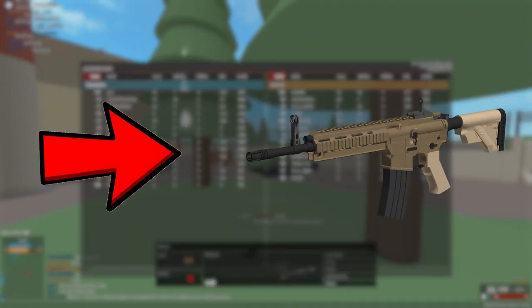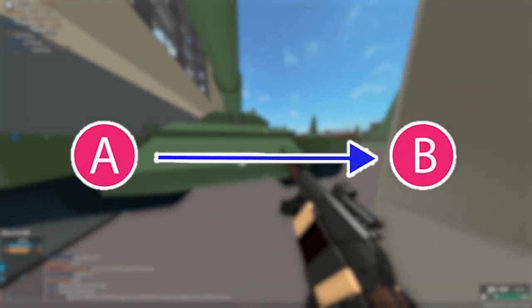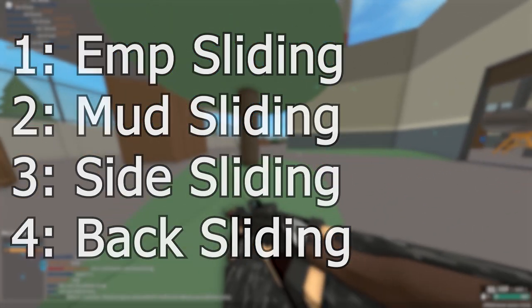you can slide to the side of the enemy and proceed to kill them. Sliding also helps getting from point A to point B faster than typical sprinting. There are also many different sliding techniques that can be used, but I will save that for another video.